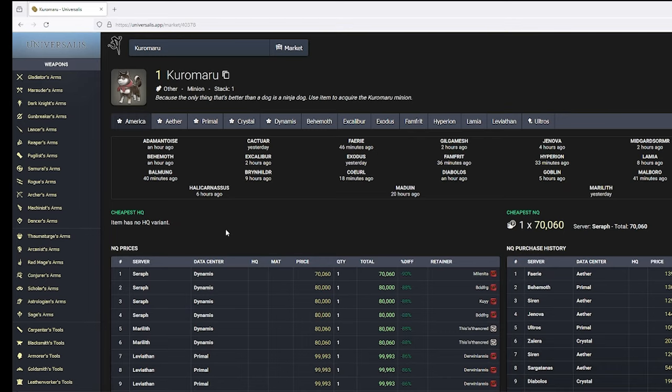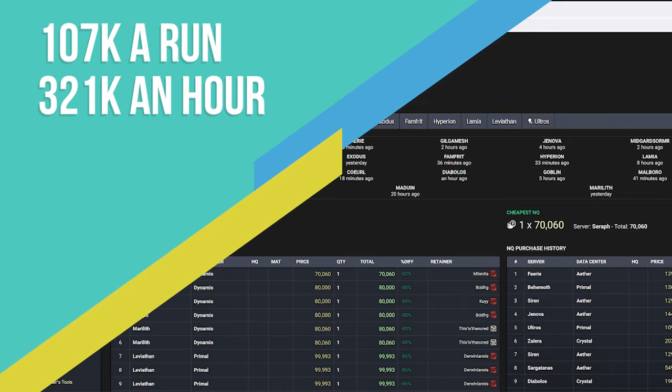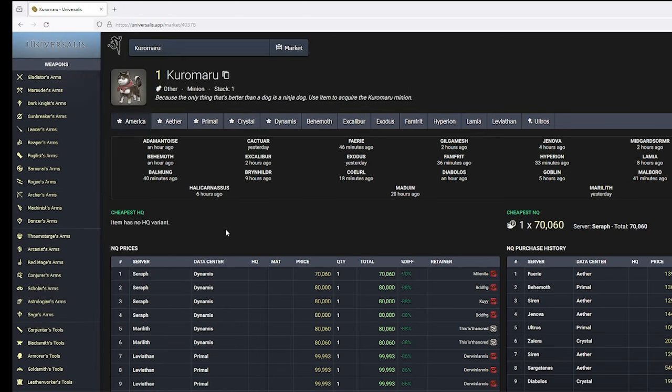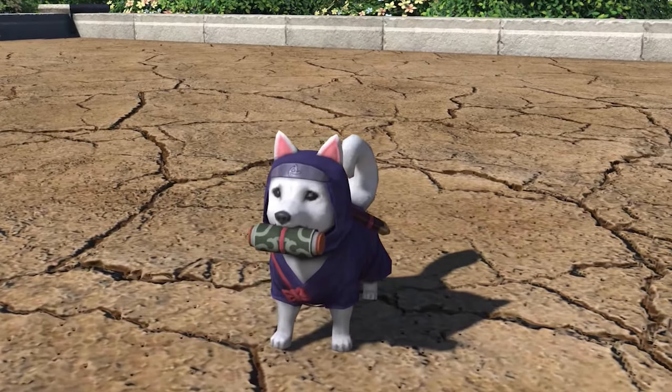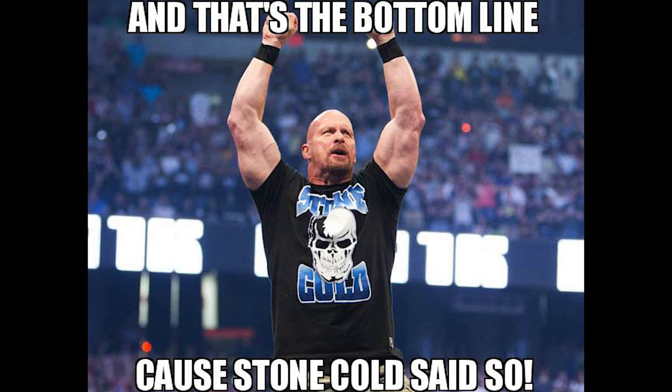And Kuromaro, his little brother, is going for 70,000. Adding all these to the average run price gives us a potential new average of just over 107,000 gill a run, giving us an estimated hourly of over 321,000 gill. Now that is a farm I would happily invest more time into — though a lot of that increase is coming from Sheromaro, which arguably is the best non-promotional minion in the game.